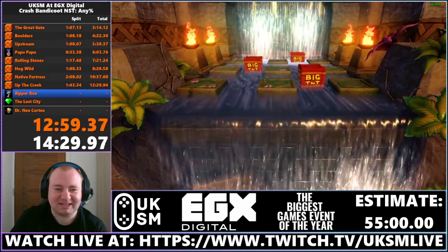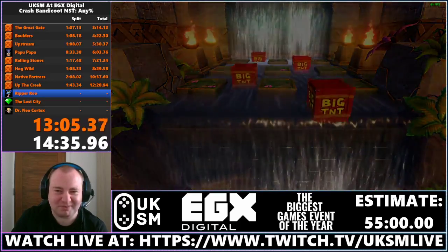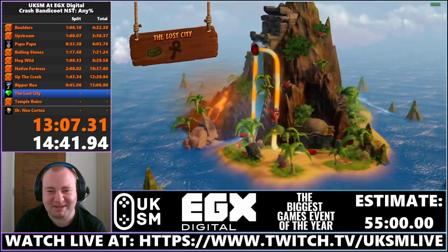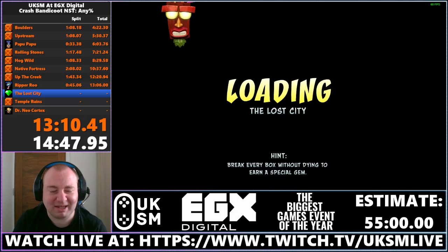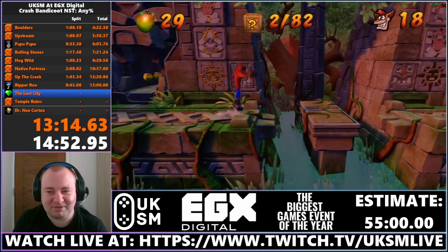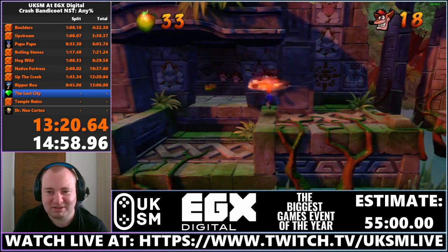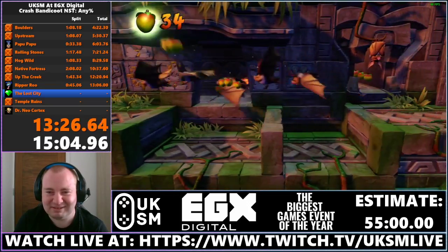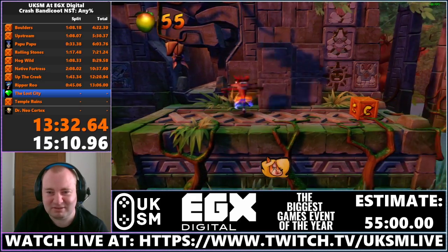Next level is where things change quite a bit because I'm actually going to be getting my first gem of the run. You're probably wondering why I'd want a gem since that's slower — but this is a colored gem, and it allows me to skip an entire level later in the run called Castle Machinery. If I die at any point in this level, I will lose the green gem and would have to play Castle Machinery. Hopefully we don't have to do that. That was an accident — I think I'll lose one cycle now, but it's fine.